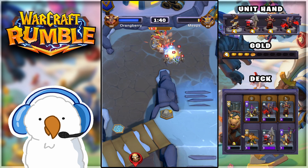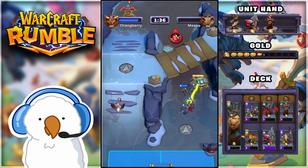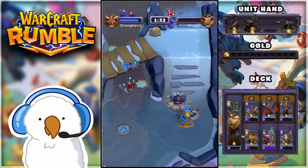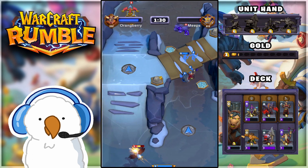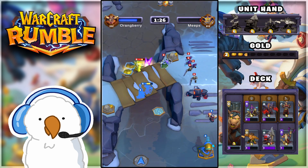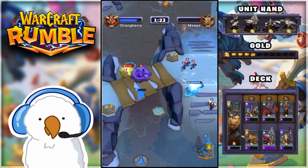He does save it with Maiev Shadowsong and an Undead Skeletons army on his side. I already had units going straight down the middle and I'm going to drop this cheap giant on the field. It's really amazing when you see units that are supposed to be so expensive become so cheap — you can play so many of them on the field instantly.